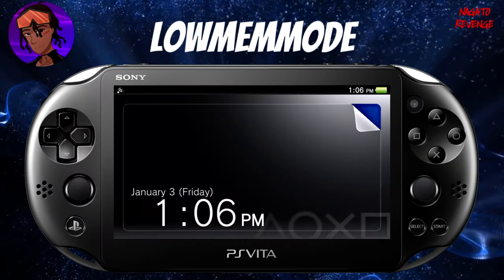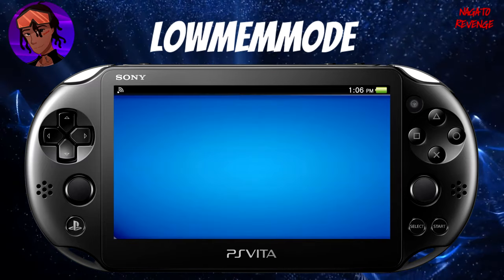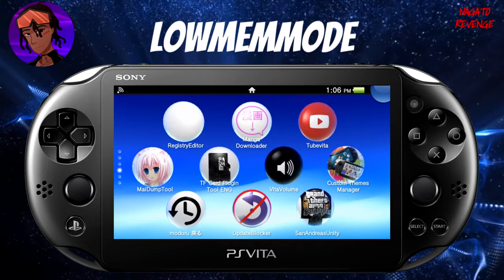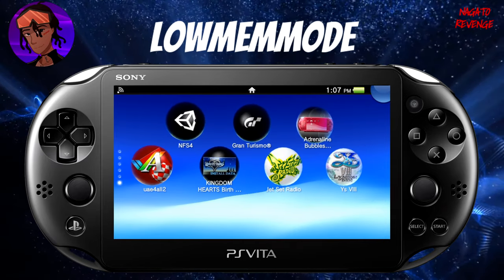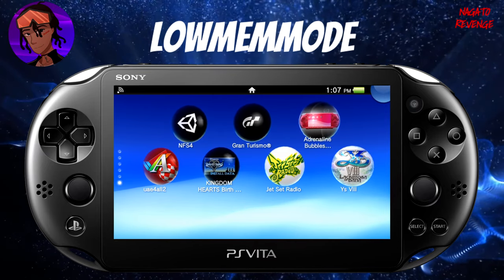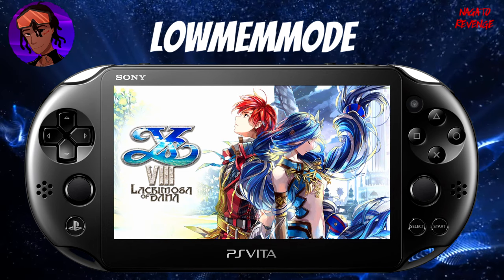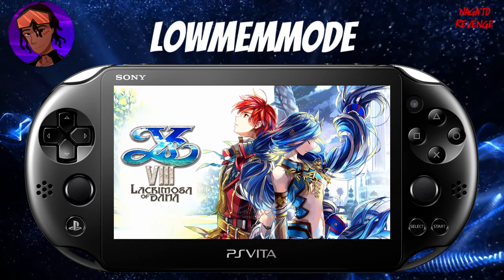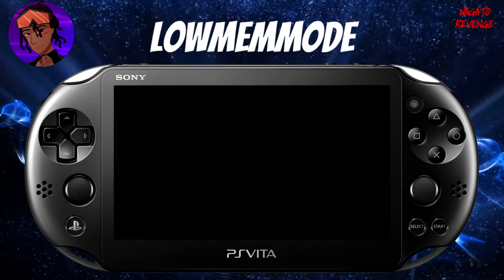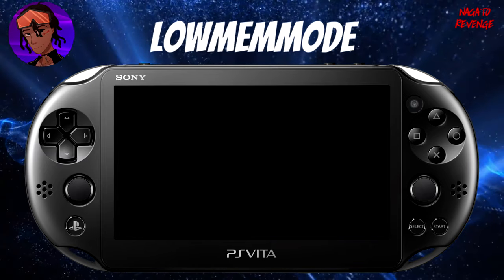Assuming you followed all the prerequisites, we're going to get started on the PlayStation Vita. First, open up your PlayStation Vita. Before we transfer any files, I'm going to show you the example I mentioned in the intro. I'll open up Ys VIII, and once I get into the main menu of this game, I won't be able to load up any other applications since this game is a high memory title.